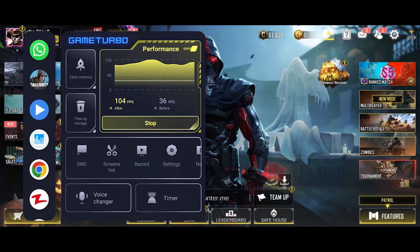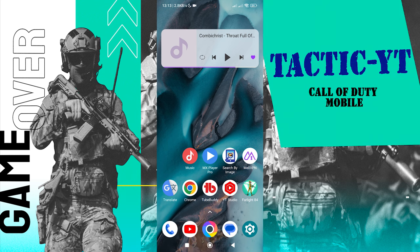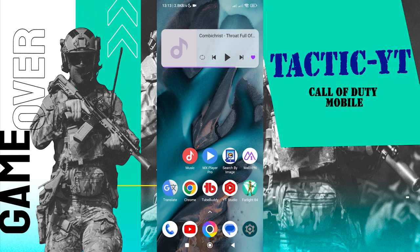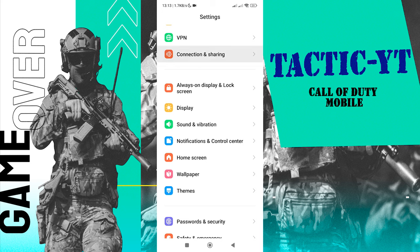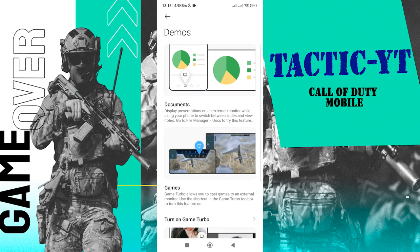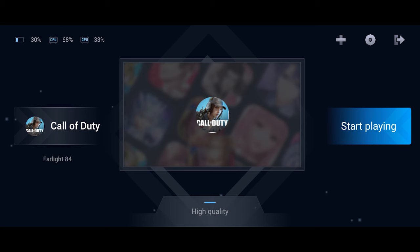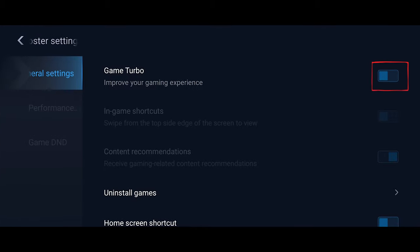The Voice Changer option changes your voice when talking to your teammates. To activate Game Turbo for those who don't have this option, go to the phone settings, then go to Connection Sharing, Cast, and then Demos. Click on Turn On Game Turbo, then select the settings and enable the Game Turbo option through the settings.